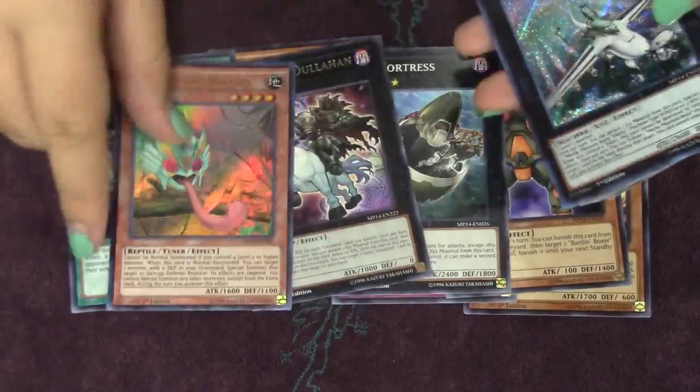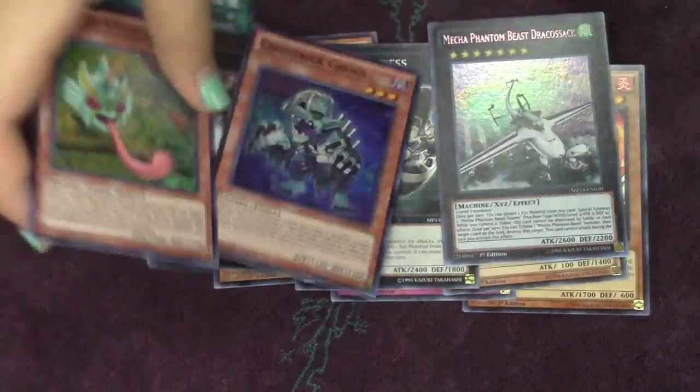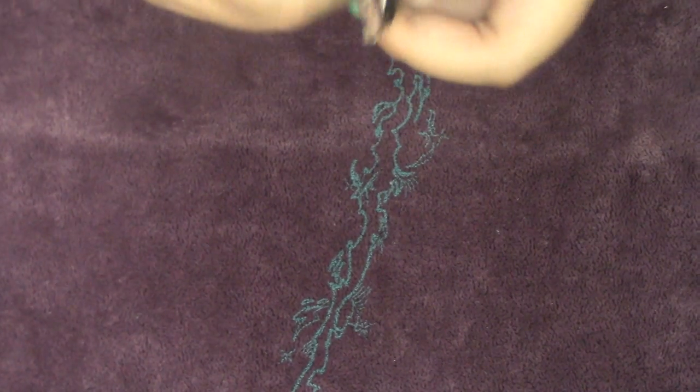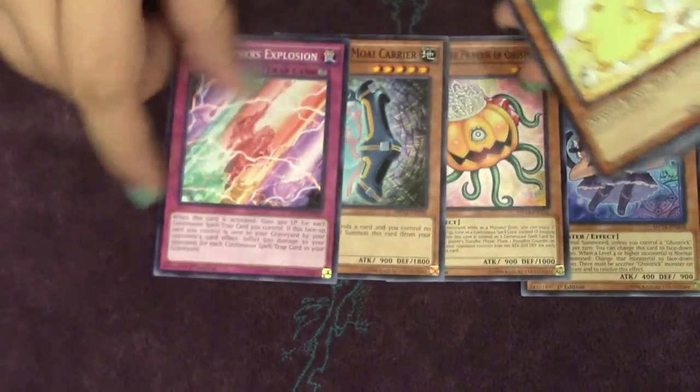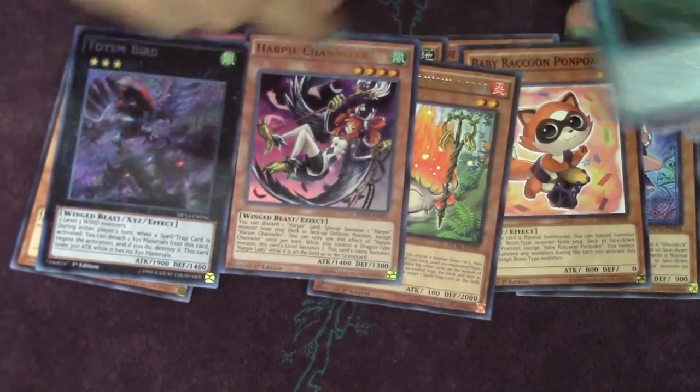In Europe, Nightmare Shark is actually pretty expensive — it goes up to like 15 euros over there when it was at its peak. Oh, another Draco Sack! Oh my gosh — sick! Let me know in the comments below how you think we've pulled so far. Hopefully we continue to do well. We haven't gotten a lot of good ultras — here's a Totem Bird, and we haven't had one of those yet, and a Chandler.